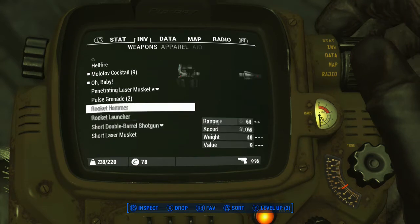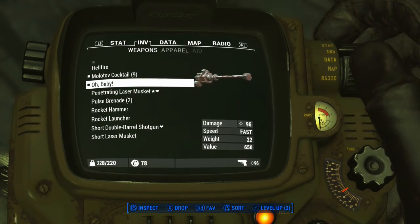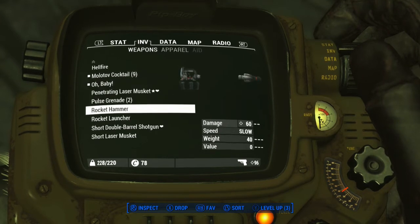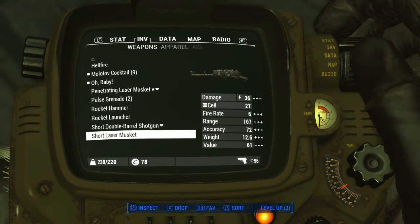For some context, Oh Baby has 96 damage, whereas a rocket hammer — you know, Reinhardt's hammer balanced — has 60 damage. So it's a pretty strong weapon.